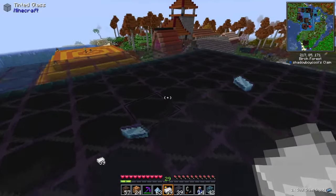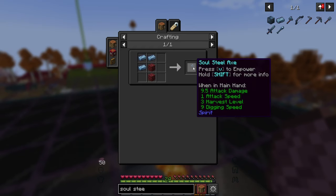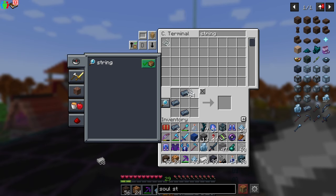Now you can start crafting your weapons. They're crafted almost the same as normal, except with netherrack instead of sticks and soul steel instead of the various materials. I like to keep a bow on me and a sword.